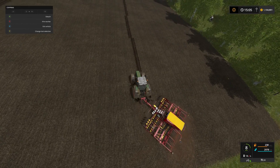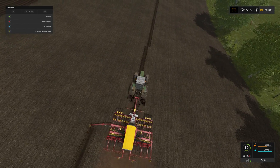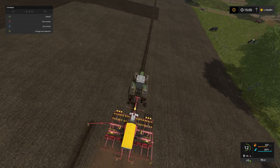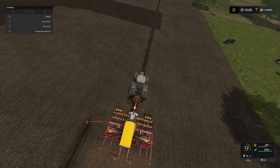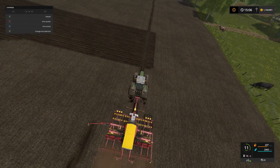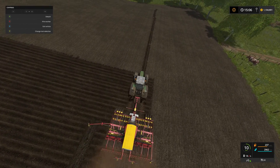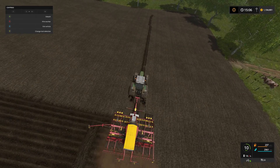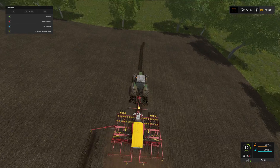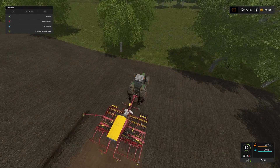I'll get a bit of a mess turning round there but we'll get there in the end. So yeah, we are of course planting soybeans on this field. The reason being is because it is one of the new crops in Farming Simulator 2017 compared to 15, and it is a good, reasonable price - better than wheat.